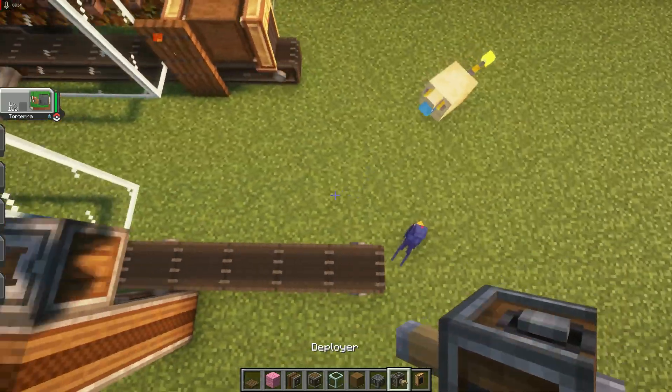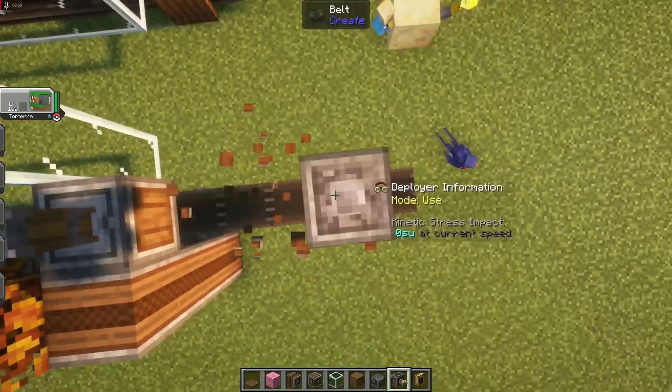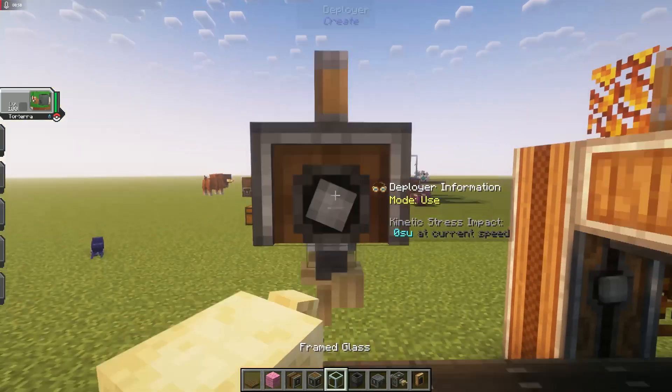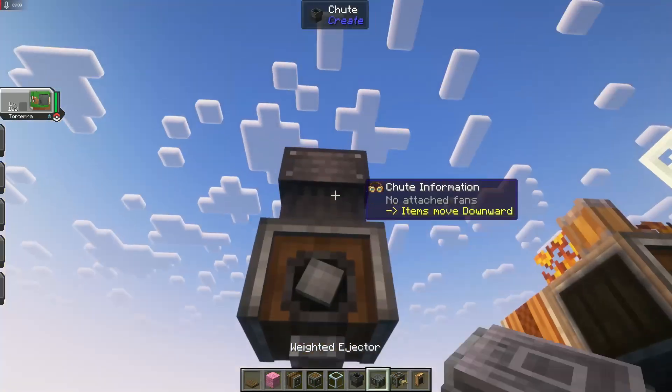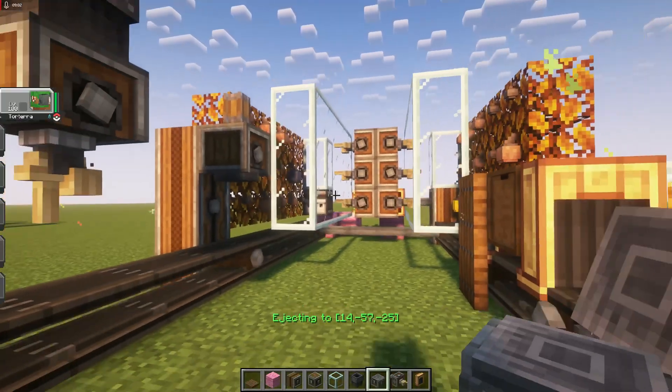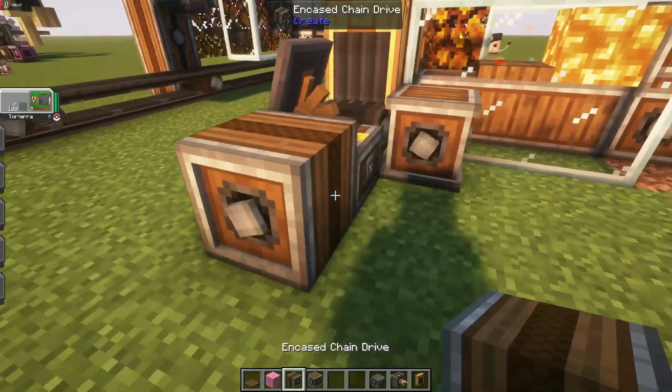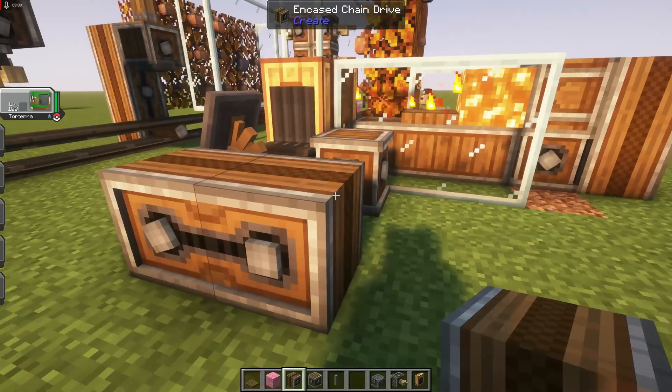Ejector, deployer, deployer in line with space, and put your weighted ejector set to shoot on top. There you go. To power this, just a gearbox to encased chain drives and a shaft.